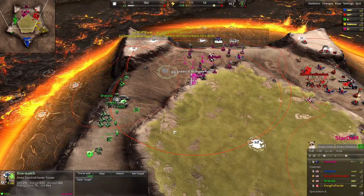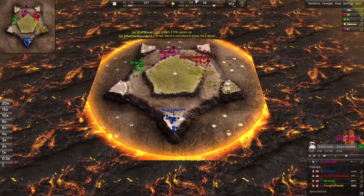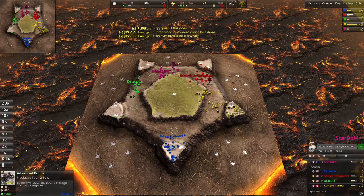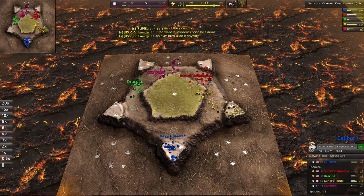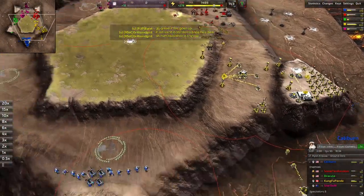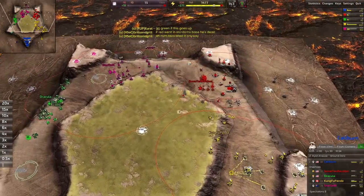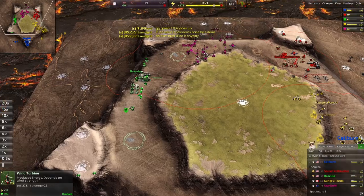Oh yeah, the lava rose - Dracula is in a world of trouble here. That lava rose and took everything that was on the low ground. Looks like Caliburn's going to go straight back into claiming that low ground again. Stardom's stalling middle like crazy - nobody's attacking him, I'm surprised Dracula hasn't pushed this yet.